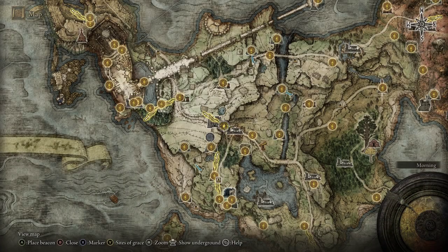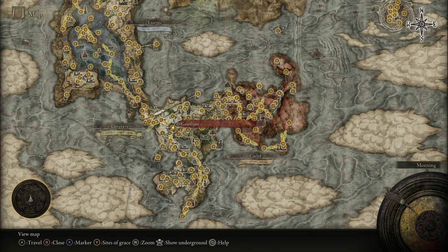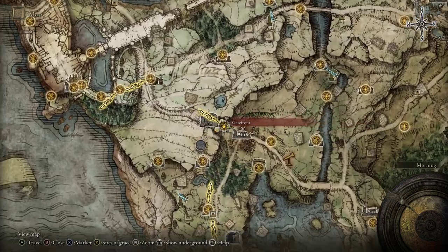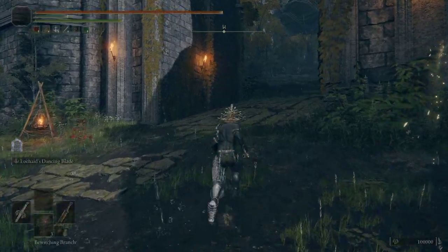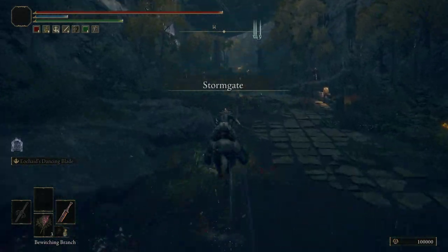If you'd like to farm the heavy crossbow, you can head to the Gate Front Grace — this is just towards the beginning of the game. Right after you go from the first step up towards the Gate Front Ruins, just inside the gate there will be some enemies. Go ahead and kill them, as they have a chance to drop the crossbow we're looking for.